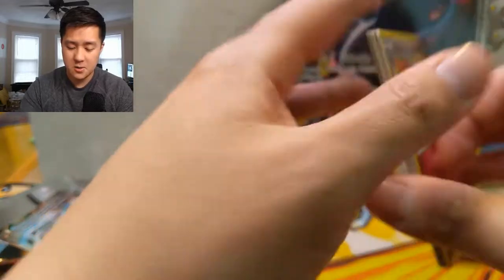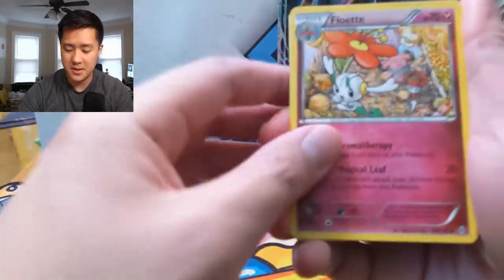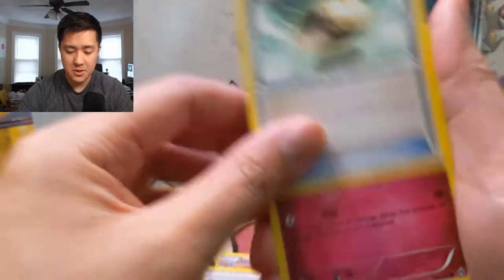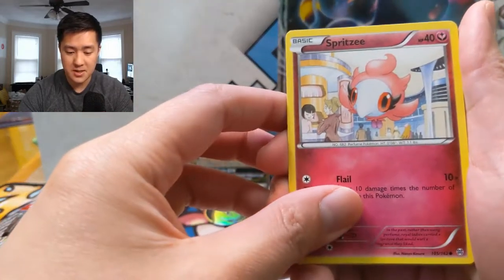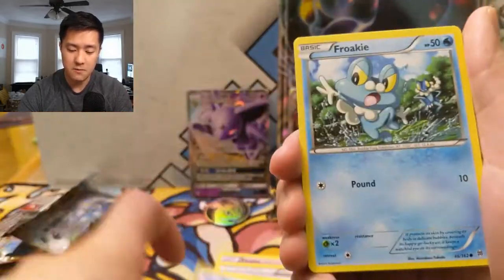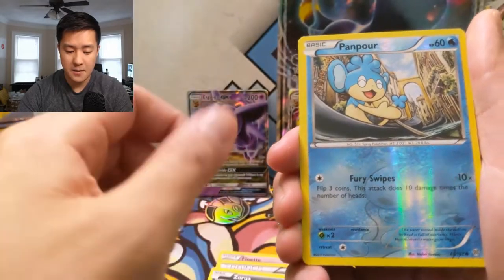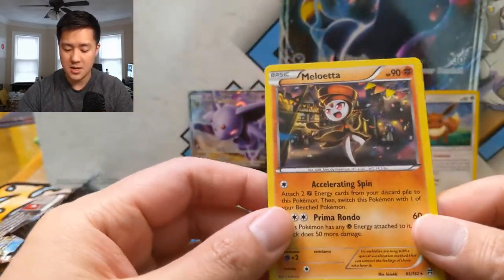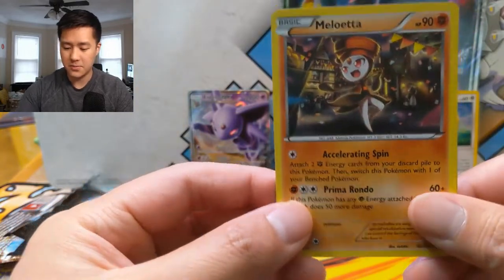If you guys do enjoy this content, definitely hit that like button down below — it does help the channel grow. First pack: we have a Spritzy — I'm not familiar with this Pokemon — Capnia, Snover, Frocky, Zorua, a Pampor, and then a Meloetta for the holo. At least it's not a regular rare.